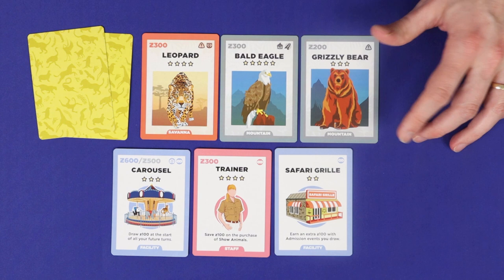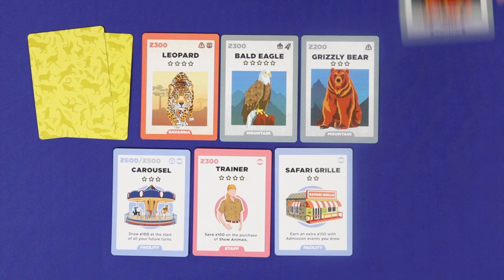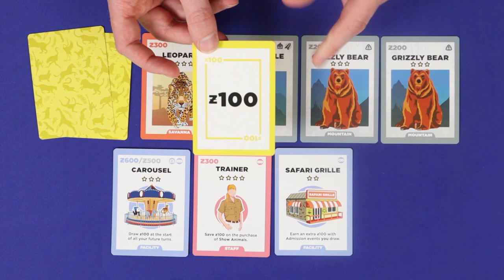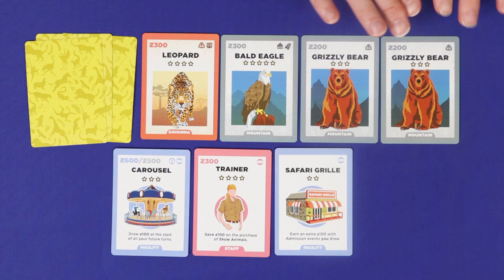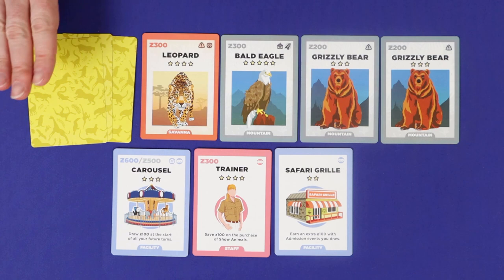Any cards you acquire are placed face up into your zoo where all players can see them. You are never allowed to acquire a second copy of the same staff or facility card, but you are allowed to have a second copy of an animal, and will in fact gain a $100 bonus if you create a breeding pair in this way, gaining that money as soon as you add the second animal to your zoo. There's only a small number of animals which have a second copy in the deck — most animals are unique, so these bonuses won't come very often.